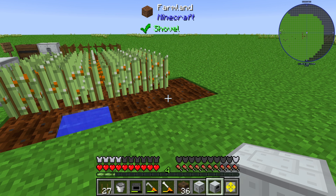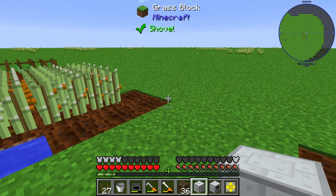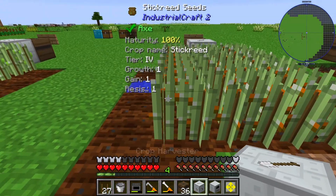Hello guys and welcome to a new Industrial Craft 2 tutorial. In this episode I will show you how you can get an automated sticky resin farm through Industrial Craft 2 agriculture, and for that we need some seeds.